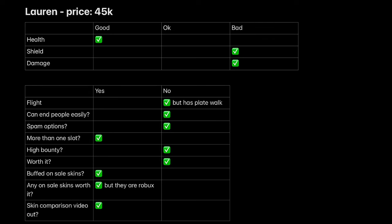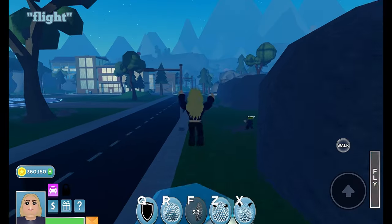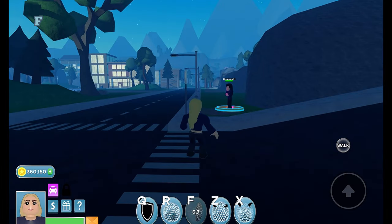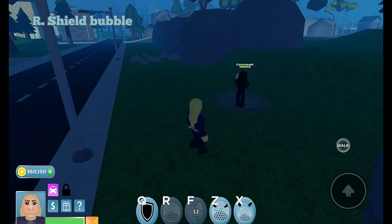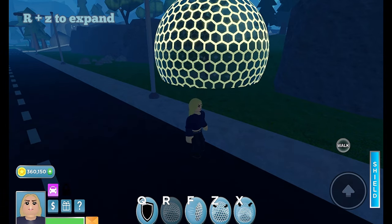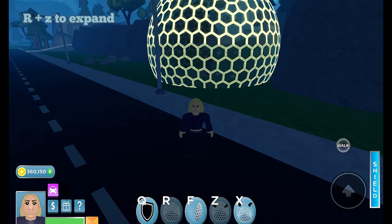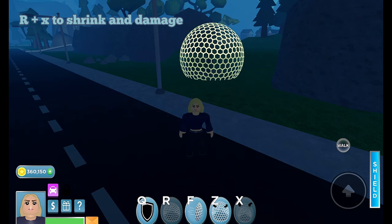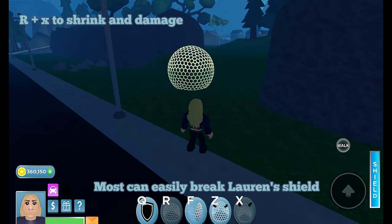Lauren. She has flight. F. She also has a shield bubble — R plus Z to expand.